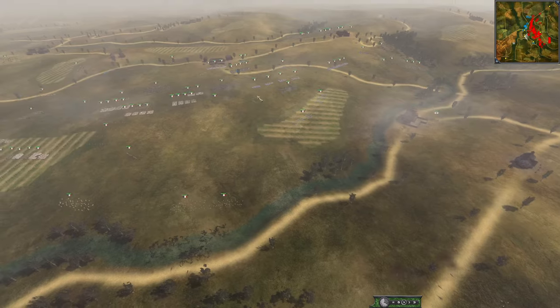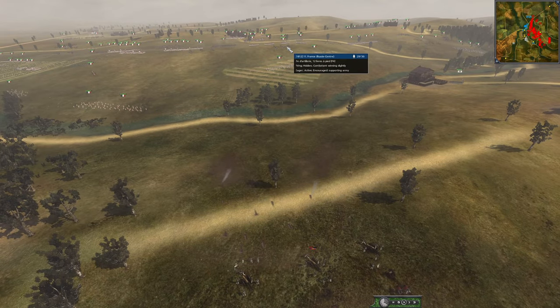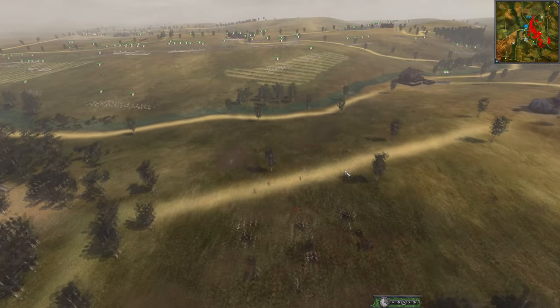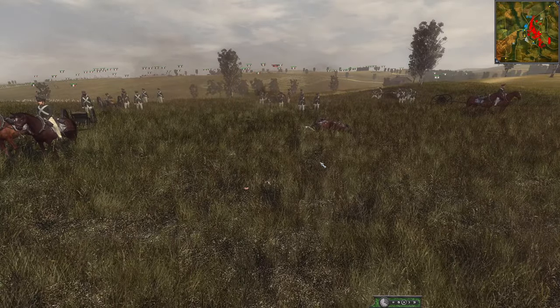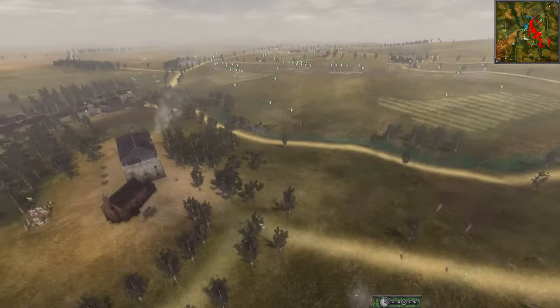Nice fire! This artillery piece is definitely aiming behind the guns. That's also a guard artillery piece - I'm pretty sure 12-pounders. They are going to destroy this artillery piece, guaranteed. They're much more accurate than this other one, which is probably not going to do a ton of damage.